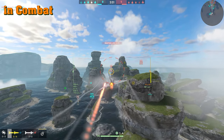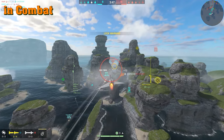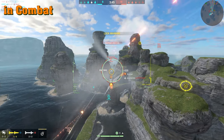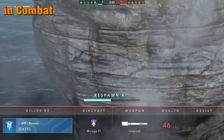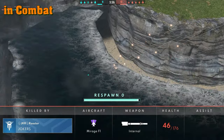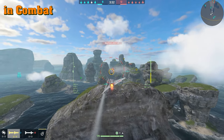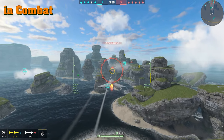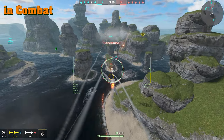Going head-on with an enemy is a disaster — he'll just destroy you. The Mirage does not go head-on with anybody, never ever. Here's another example: a hostile on the nose, missile goes out, tracks successfully. He flares it out — fire another one and he gets taken out. Then another enemy comes head-on, makes a turn, and destroys me. The Mirage hates taking head-on shots.